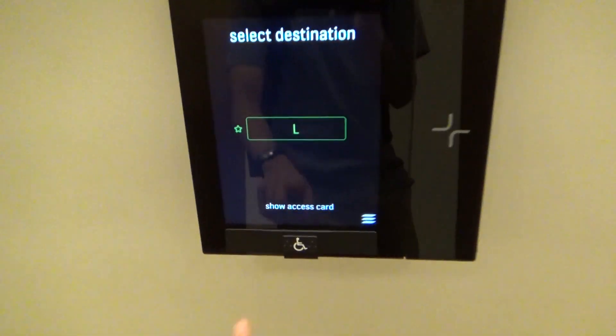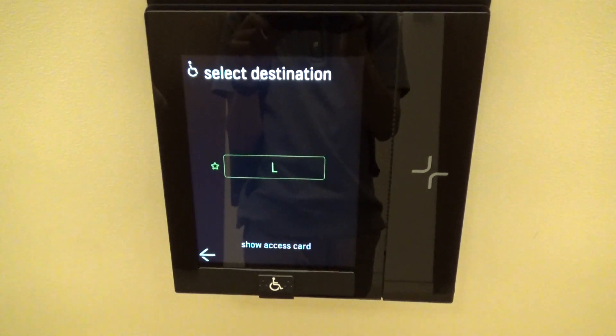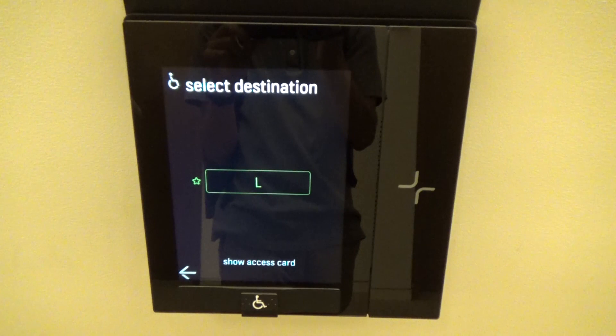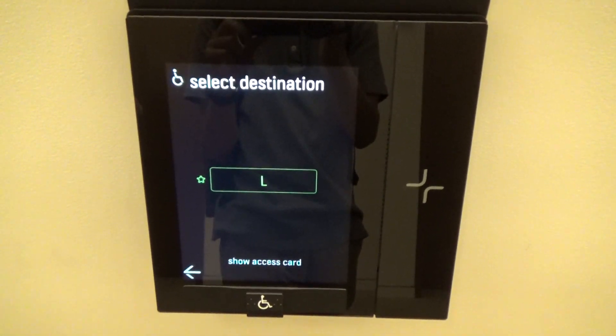Let's do handicap mode. This panel serving floors one, B, two, L, and five, and 19, two, 31. Select floor by pressing again.